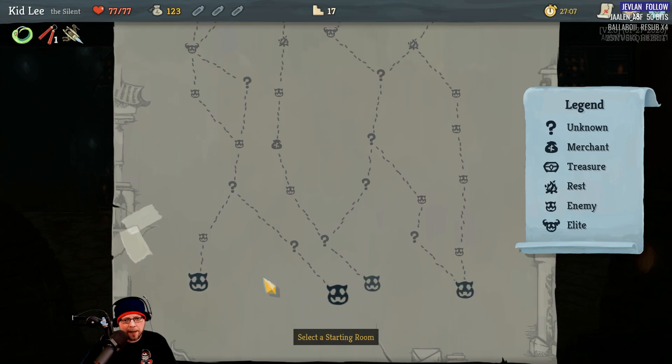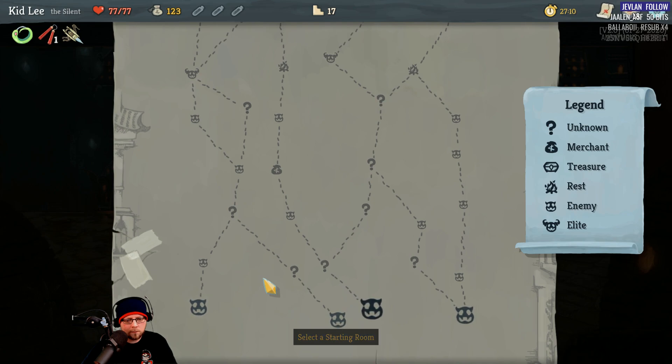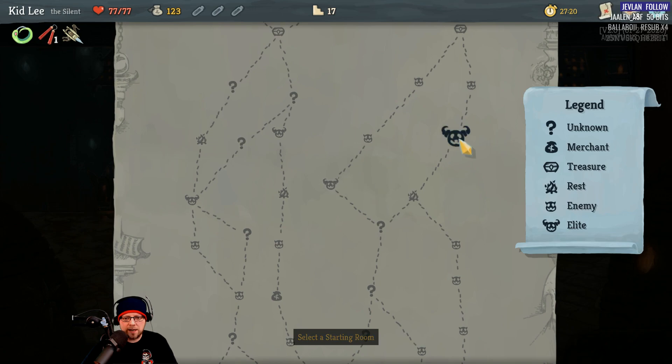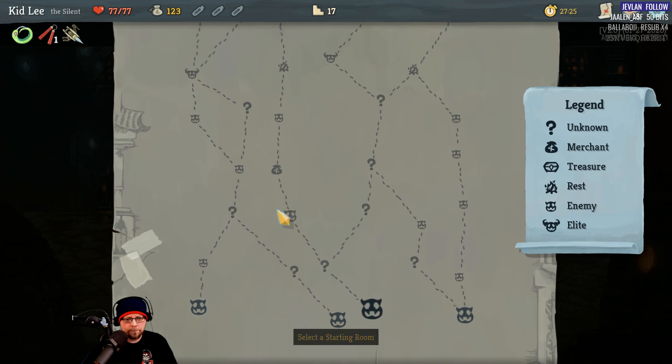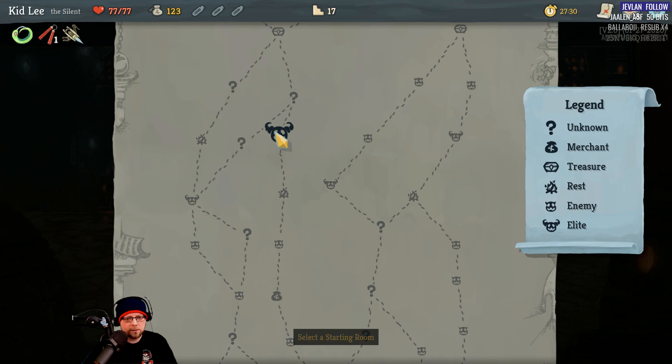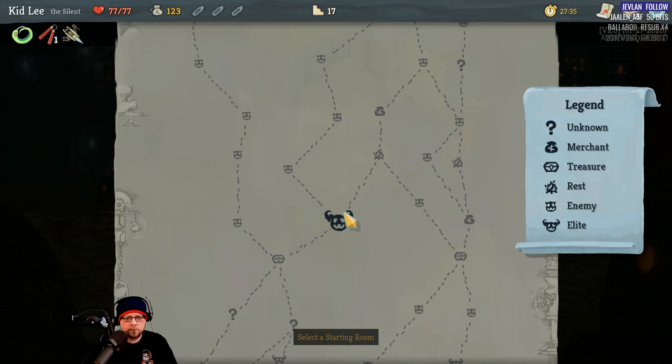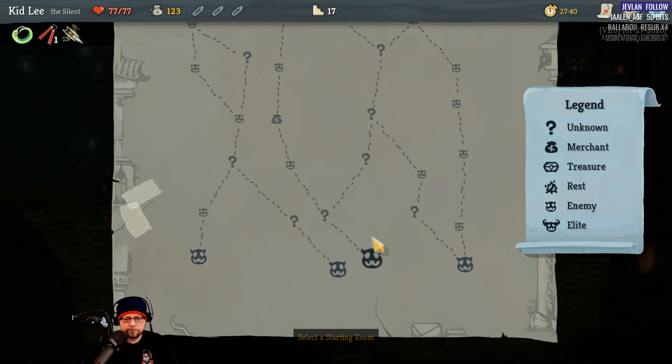Alright, what's going to be our best path here? I'm thinking this one — look at that, there's three or four question marks in a row. But this side has a guaranteed mini boss. The other path: nothing, boss, campfire, mini boss, something, treasure, mini boss. Man, do I want four question marks in a row? That's crazy.